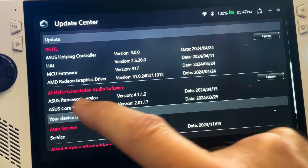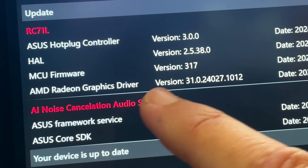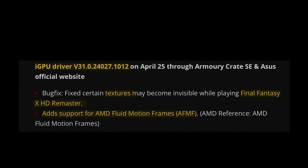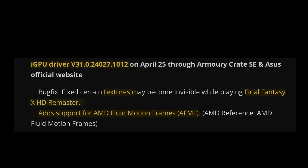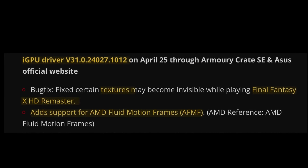First of all, there's a brand new iGPU driver available to update through the Armoury Crate app in version 31.0, which adds support for AMD Fluid Motion Frames and also offers a Final Fantasy X HD Remaster fix for when certain textures may become invisible.